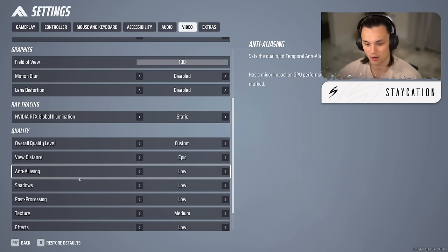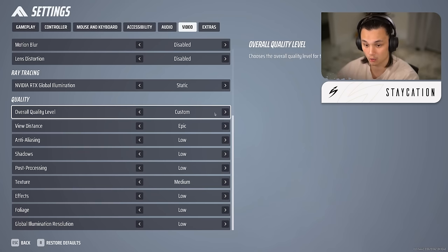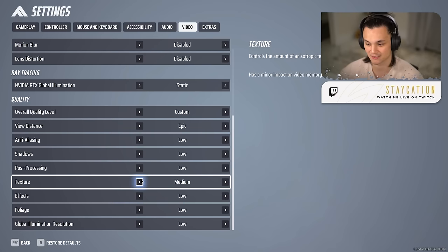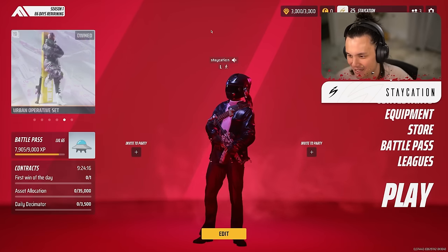Keeping RTX global illumination on anything other than static really sucks the life out of your PC. For quality level I set everything to custom, essentially all low. View distance I set to epic so targets render at the furthest possible distance. Textures I set to medium for streaming purposes, but if you're not streaming, go all low except view distance on epic and optionally textures on medium.